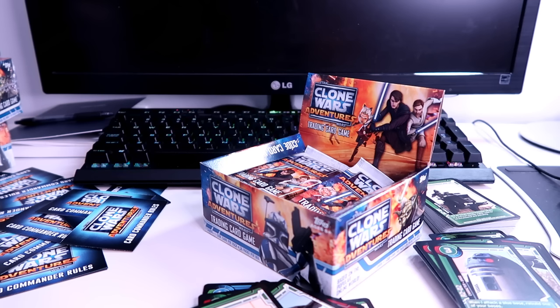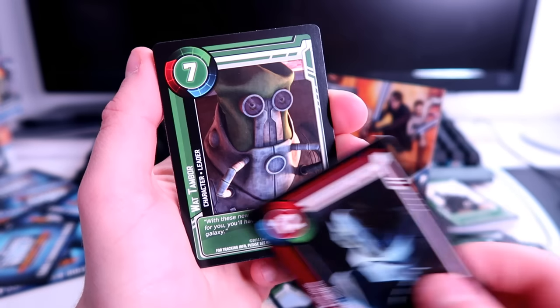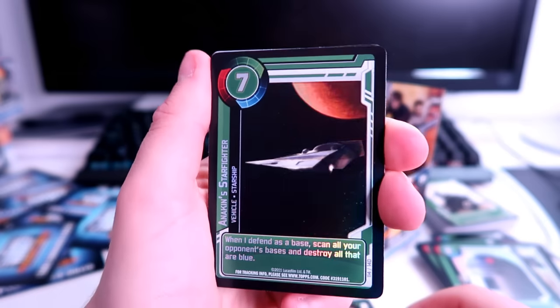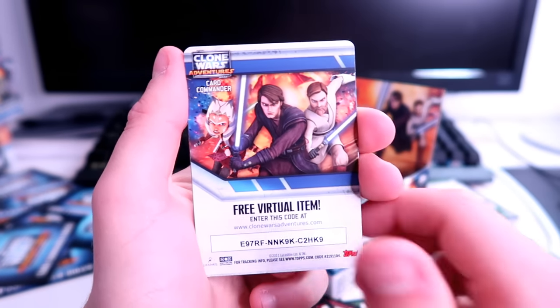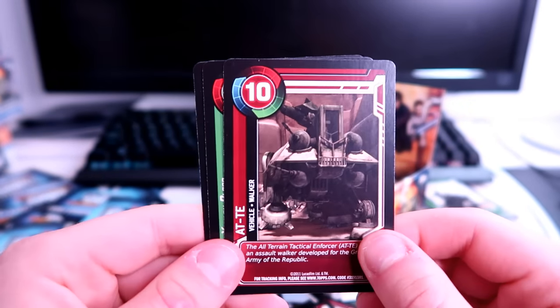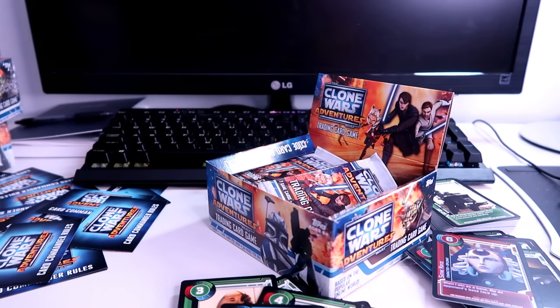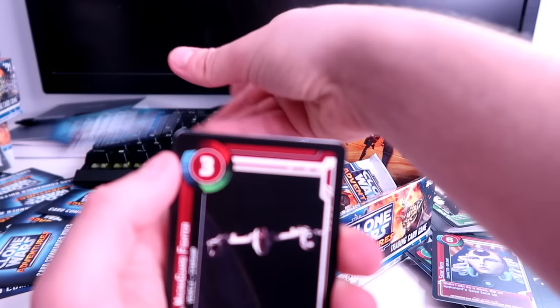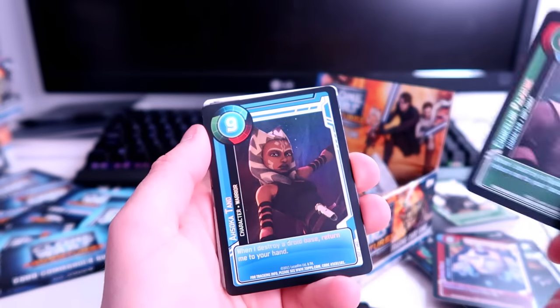Another pack — having trouble with these small plastic packs meant to be opened by children. General Grievous again — we have a lot of Grievous. Wat Tambor. Anakin's starfighter in holo foil — I like that one. Satine — Obi-Wan's girlfriend — in holo foil, so that pairs well with Obi-Wan in holo foil. AT-TE walker. Ziro the Hutt and Darth Sidious — love to see the dark side represented. I'm really hoping to see more clone commanders in holo foil — so far only Captain Rex.